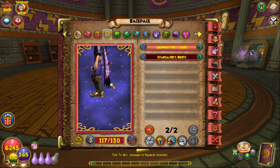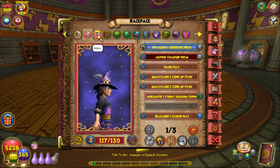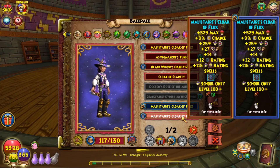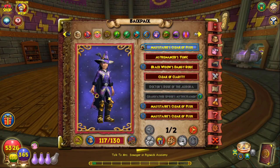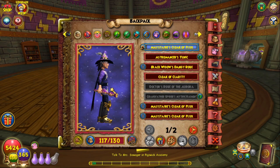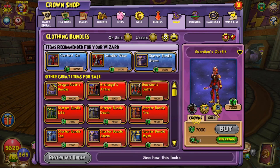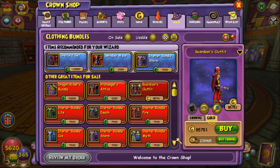One last boot option — and this will be the same for all characters — are the Guardian Boots. I really like these. Just dye them to match the colour of your robe. They go quite well with Katzenstein's Robe as shown here. And I should mention you can buy the Guardian outfit for gold from the crown shop — just go to clothing bundles, guardian outfit, switch to gold. It's 85,000 gold, so quite cheap and fairly easy to get.